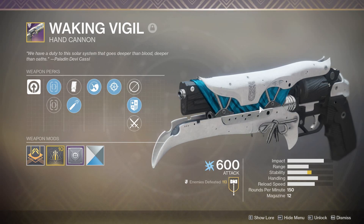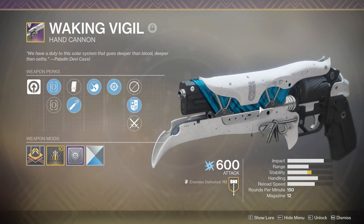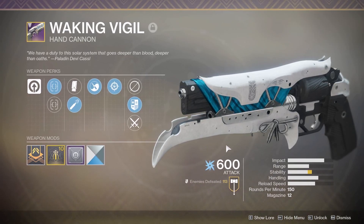Anything that you get legendary rewards for from the Dreaming City — be it a quest, a bounty, or a powerful reward from doing Tier 4 of the Blind Well — you can get your hands on a Waking Vigil.